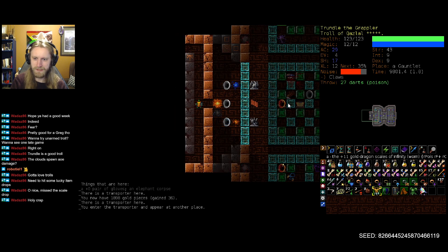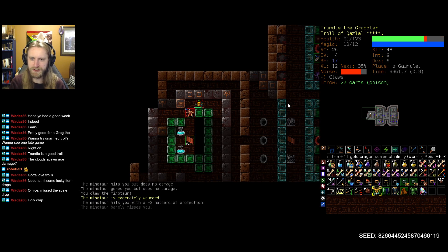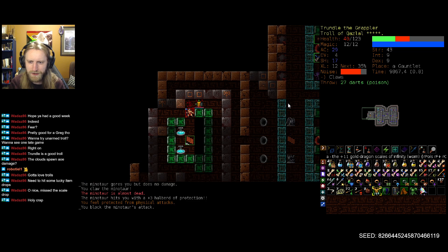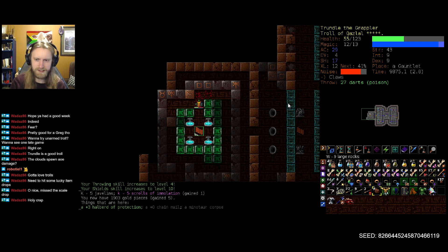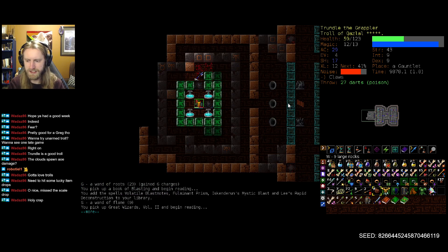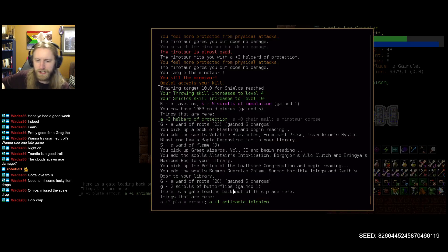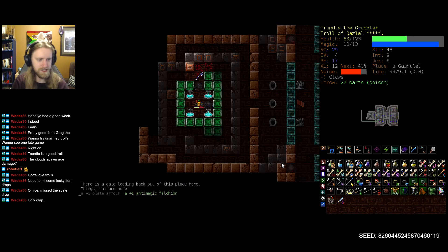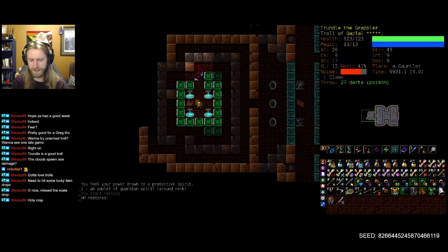Let's not immediately die to a minotaur, shall we? No promises. Just regular chainmail and a halberd of protection — I should be able to take you. It's going to be closer than I would like. We'll use one Heal Wounds just to play it safe. Two scrolls of butterflies — gained a wand of flame, that's the new stuff we got from this pile. Nothing really else that we need there, but I will definitely wear the guardian spirit amulet that we got in that gauntlet.